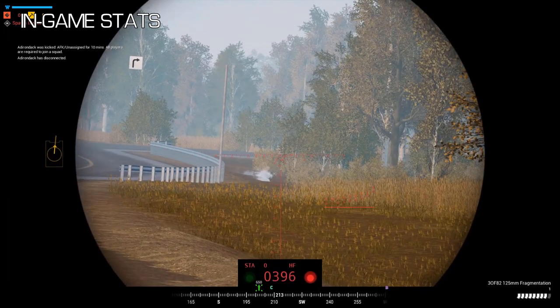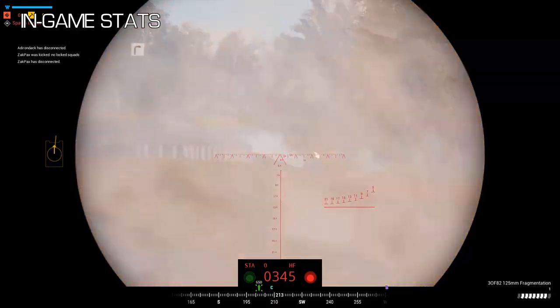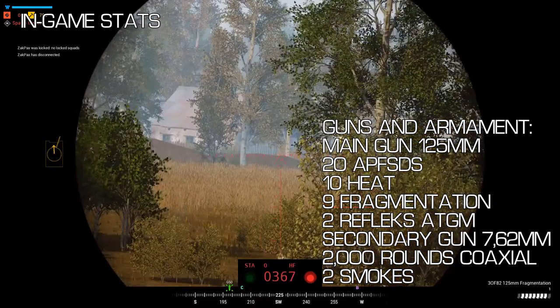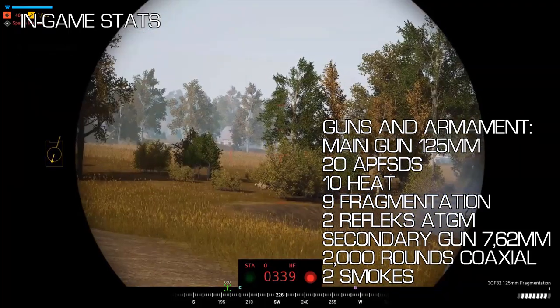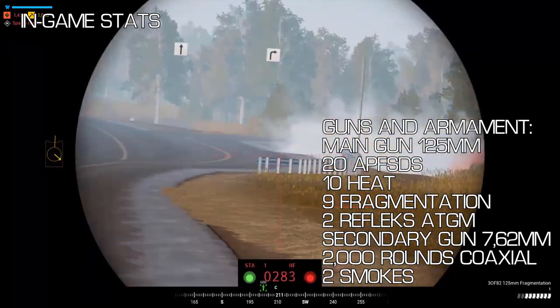Next up, the gunner role. As a gunner in the T-72 B3 you're given a fine selection of tools to do your blasting with. Starting with armour-piercing fin-stabilised discarding sabot — we just say AP or sabot for short. You have 20 of those and they work perfectly for all your penetration needs.